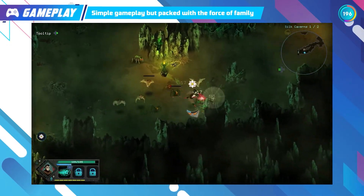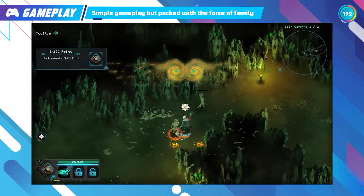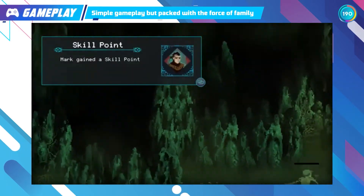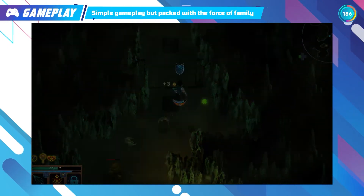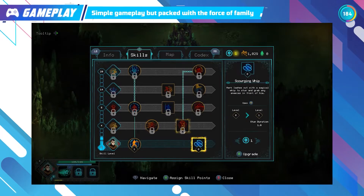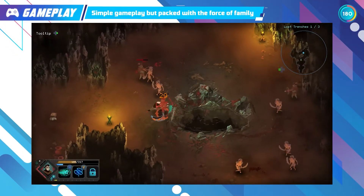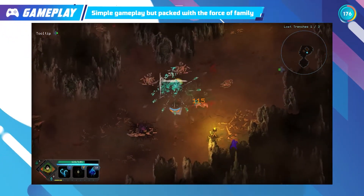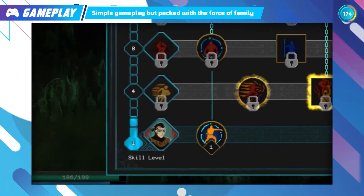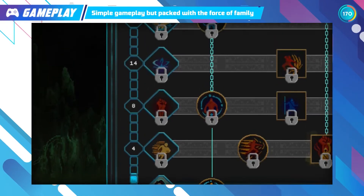Children of Mortar's skills system is straightforward. Every time you level up, you will acquire one skill point to put in the skill tree to unlock more skills. Skills are categorised as passive and active skills — passive skills provide an immediate effect, while for active skills the player must actively use them. The heroes also have five family skill tiers which, once unlocked, will become passive skills for all members.